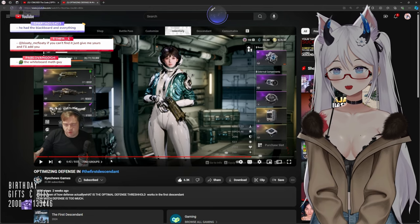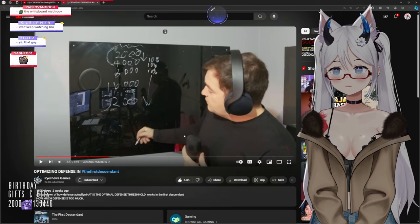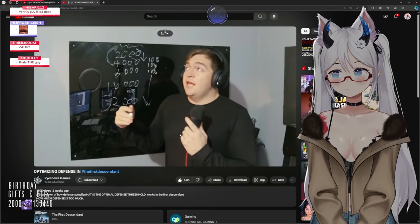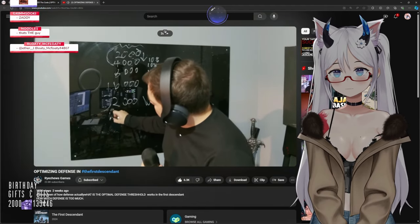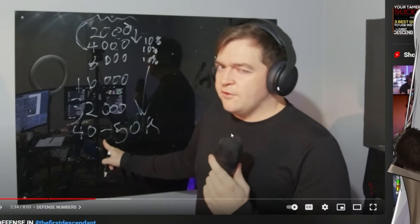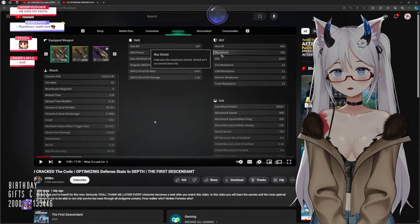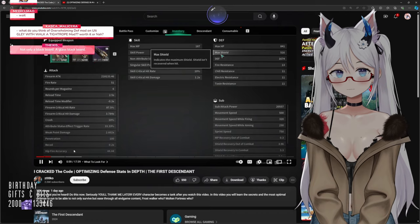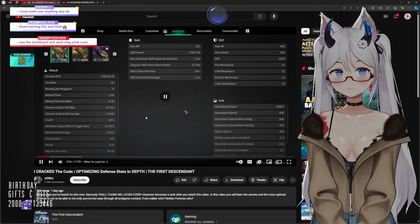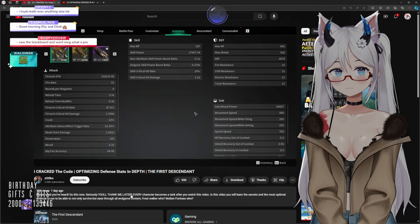This guy means business — he has a blackboard in the back. At some point you get incredibly diminishing returns. I found this number is around 40 to 50,000 defense. This seems reasonable. Looking at what he says at the beginning: look at which value is the highest — in this case it would be defense, right? It's the highest — that's the one he wants you to go for.